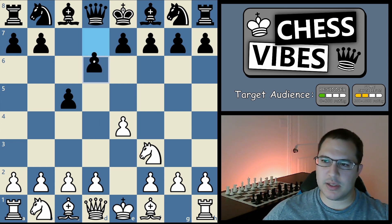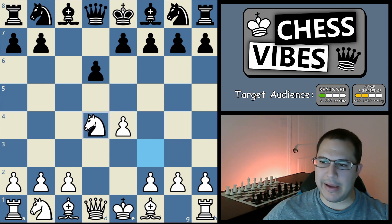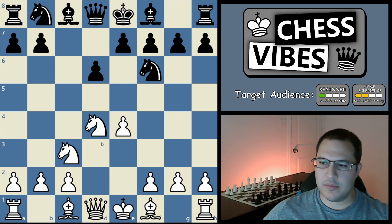Black's most common response at this point is to play d6, letting out his bishop and putting a pawn in the center. It also defends against the e5 move which sometimes happens later. Now you can play d4 because when he recaptures, you can recapture with your knight so you don't have to waste time moving your queen around. Black's most common response is knight f6 attacking the pawn, and then you should play knight c3 to defend it.